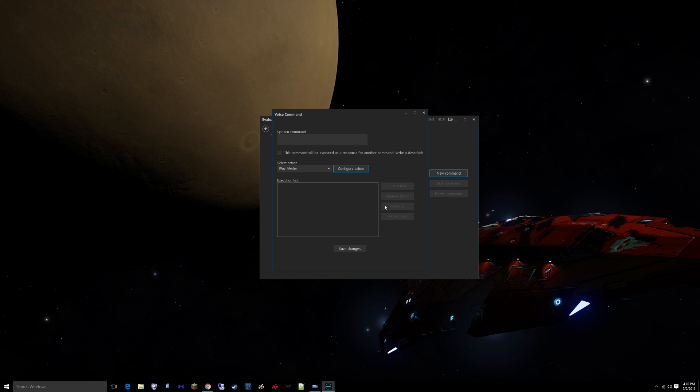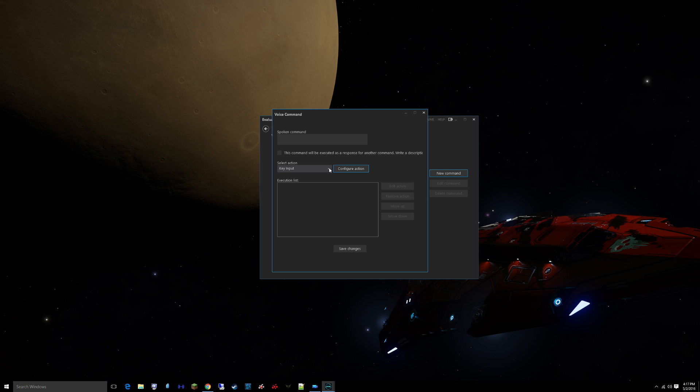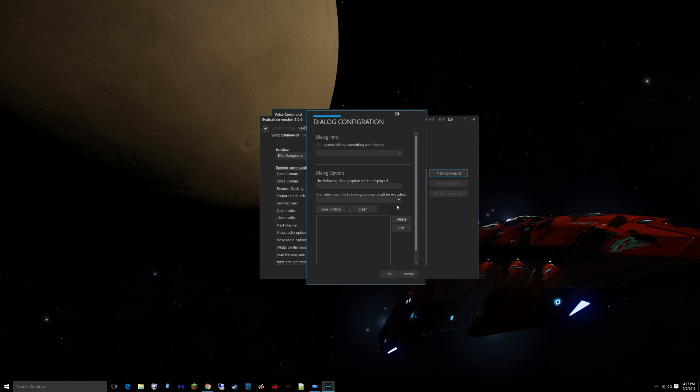This can also work if you want a voice pack or some other recorded audio. You can play an audio file along with a key input. If you display dialogue, you can have it say something — either an audio file or text-to-speech. So you can put in whatever you want, like 'Gypsum is the coolest dude,' and then it'll say that. You can do strings of audio, all kinds of crazy stuff.